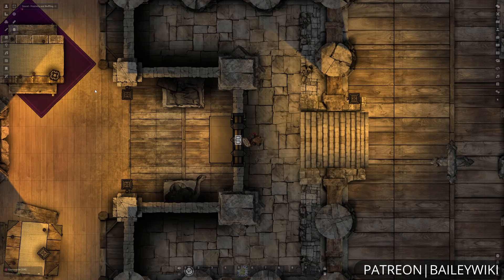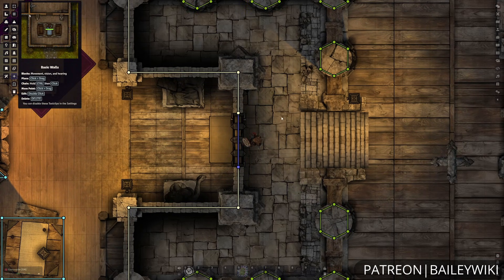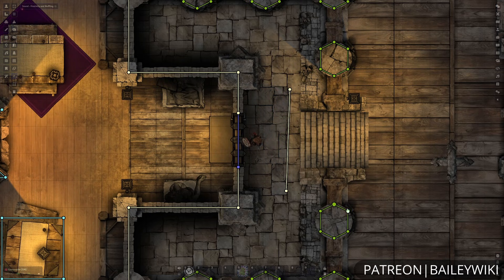Speaking of walls, all of these lighting effects and vision and sound have all been heavily influenced by walls. Foundry has a really great simple system where it's just click and drag to have your start point and your end point, and you can connect them together by holding a hot key to have things link up.